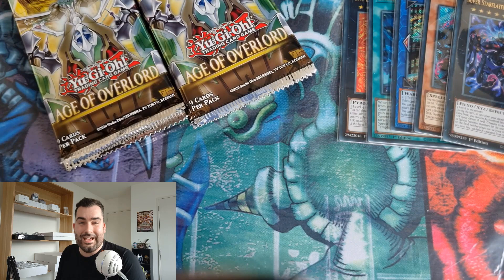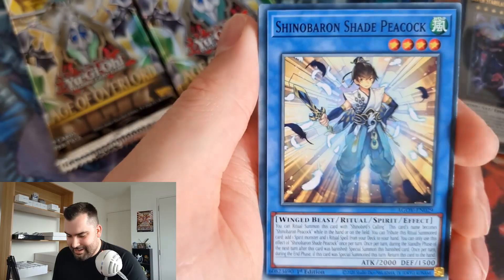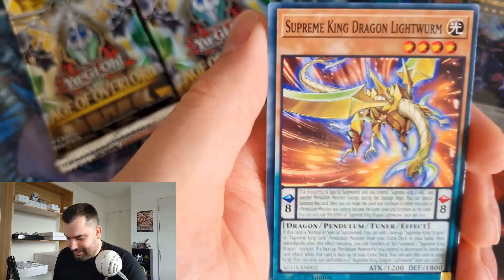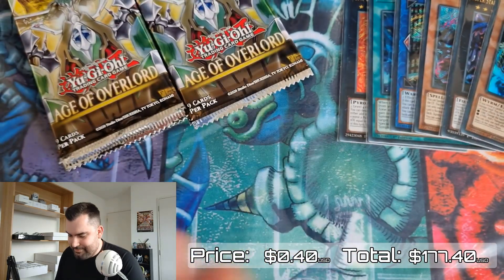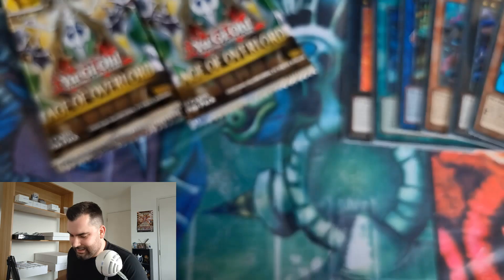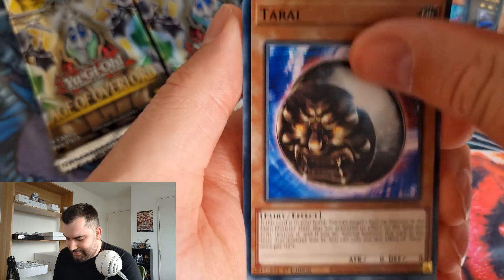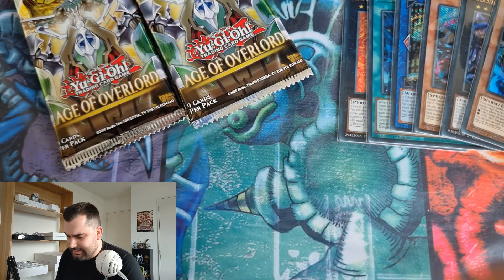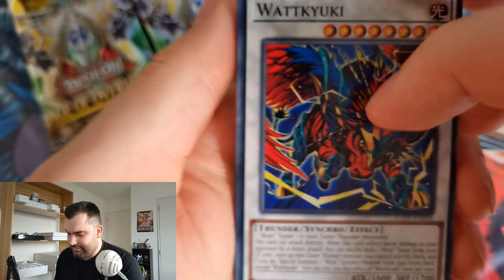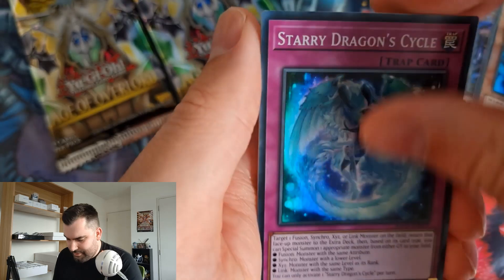This is the best box I've opened in a little while. Maybe I should win events more often — it's really paying off! We got a Vanquish Soul Gell-Long, not an amazing card, but we can't win them all. We're winding down into the last couple of packs making sure there's no quarter century secret rare in here. I can never remember what it takes the place of — I think in these it might take the place of an ultra, but don't quote me on that.